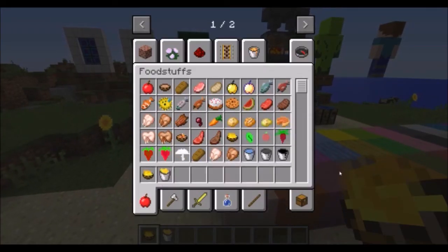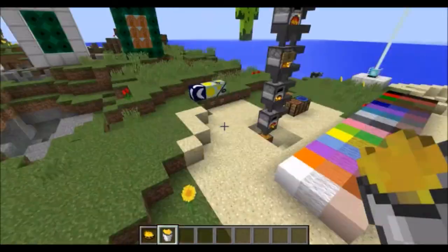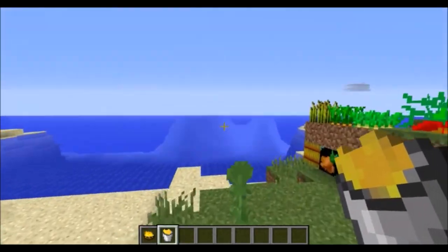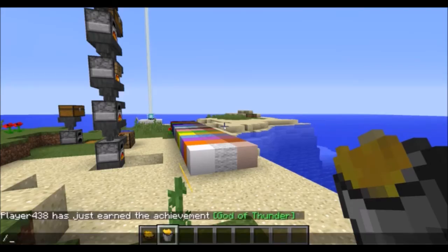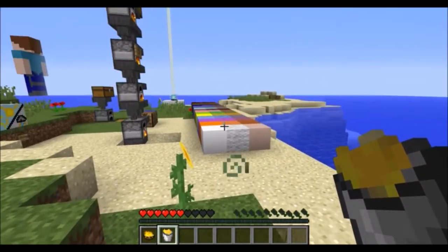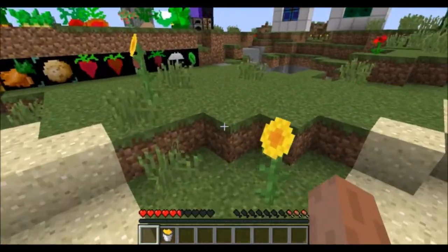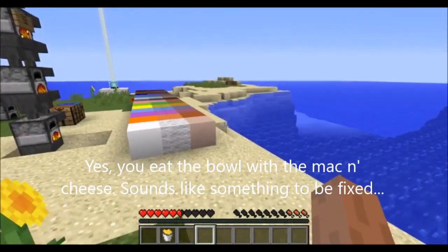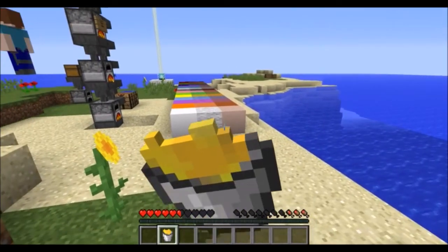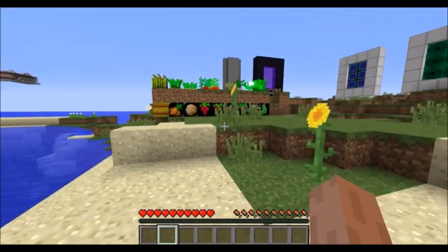The bowl variant fills up five hunger bars. The bucket of mac and cheese not only fills up ten hunger bars but also gives you regeneration. Let me just demonstrate — I'll go into survival and give myself hunger. Now we are starving. The bowl of macaroni and cheese fills up two and a half hunger bars — it's five actual hunger in the game. The bucket fills up the full hunger and gives you regeneration 4 for about ten seconds.